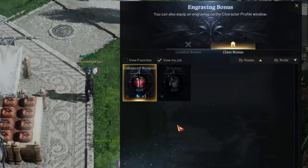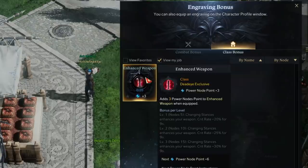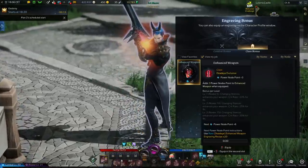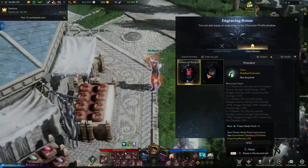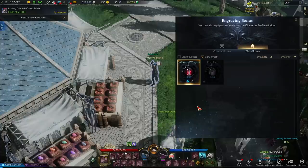As a Deadeye, I have Enhanced Weapon and Pistolier as my class traits. Pistolier means I can only use my pistols but those pistols are way stronger, while Enhanced Weapon means that every time I change weapon I get 20% crit — and these get stronger the higher level they are. One of these is obviously the meta pick and they're ridiculously strong.